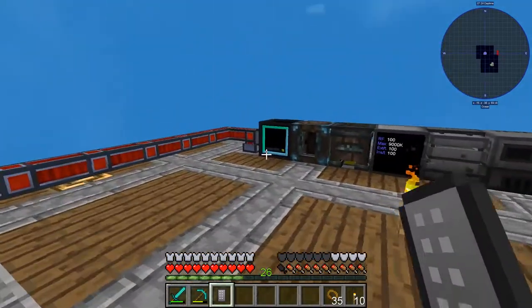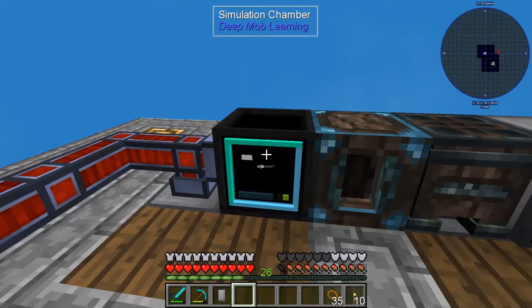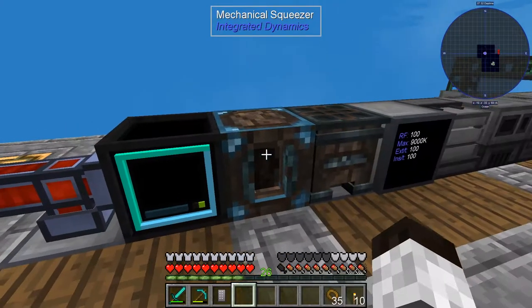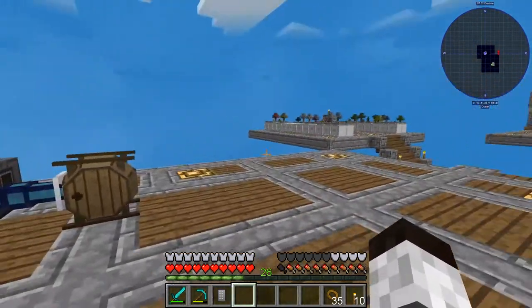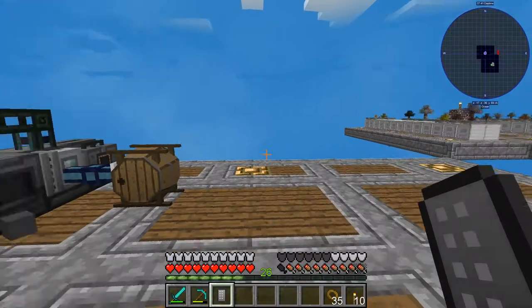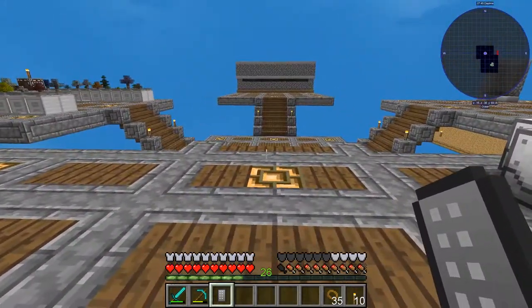If you recall in the last episode, we worked on getting the simulation chamber running. Now I have run it so far out of power that it's taking a while to recharge and we've completely depleted my energy cells. But this will come back in a little bit. Thankfully the storage system doesn't use power, so we have complete access to everything in storage, which is fantastic.